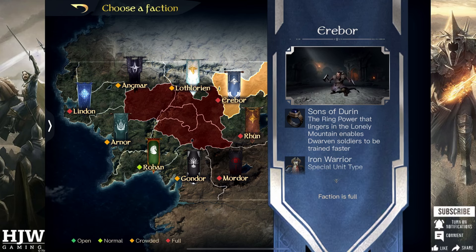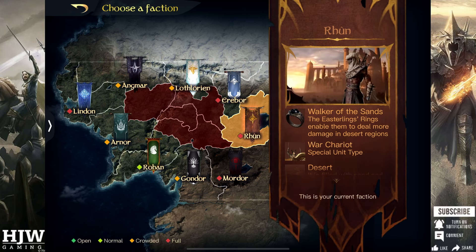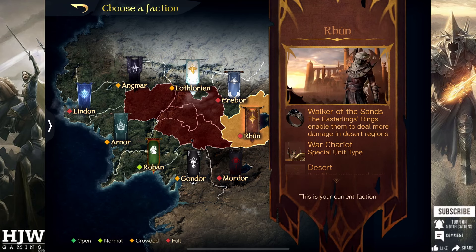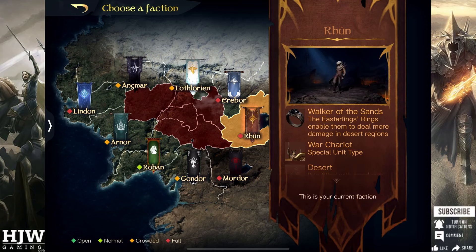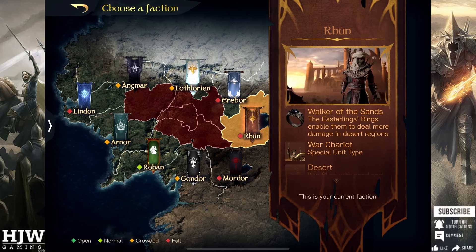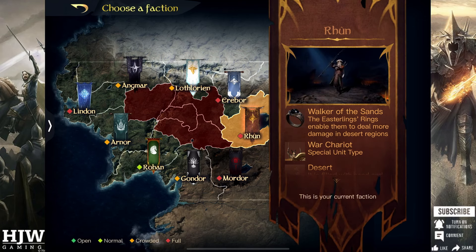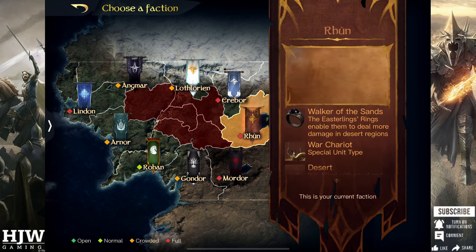Next up is Rhûn, which deals more damage in desert regions — when battling on desert lands this ring skill provides 12% additional damage. This is a pretty large buff particularly in PvP. You might want to choose Rhûn because desert regions are fairly scarce outside of the Rhûn region, so if you're expected to be an underdog with opposition pressing in on you, that's where Rhûn's ring skill really shines — you can use that 12% buff defensively to get better results than you otherwise would.